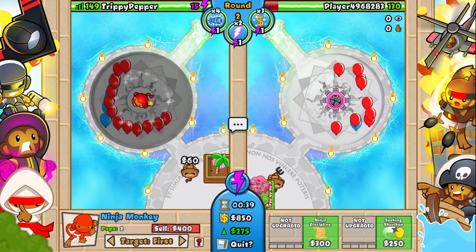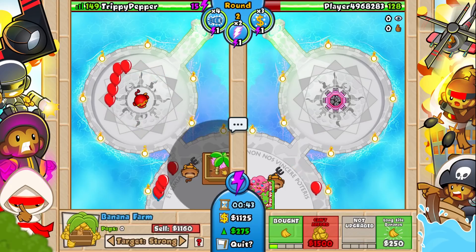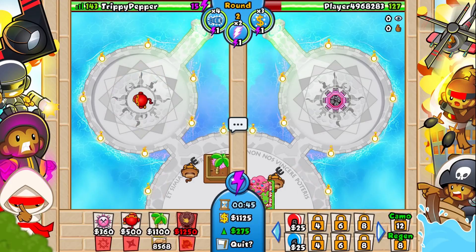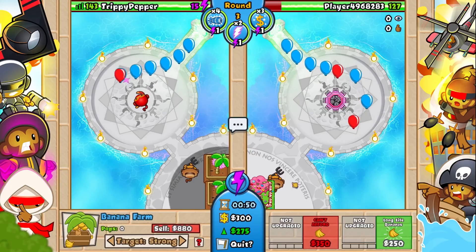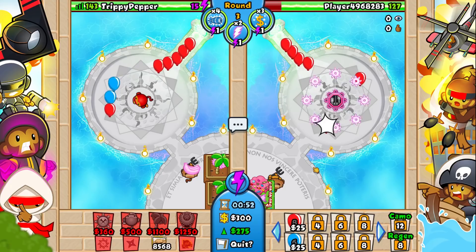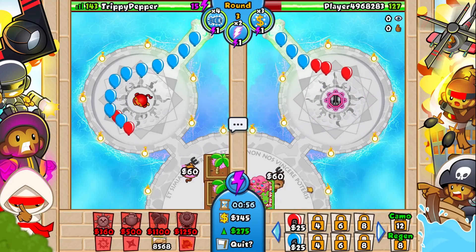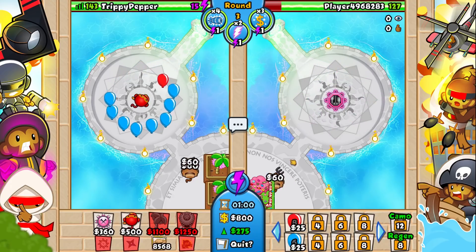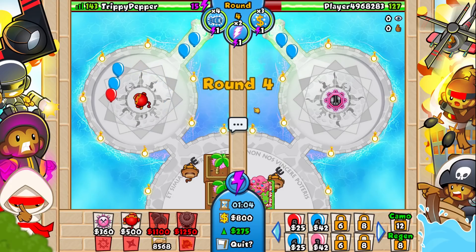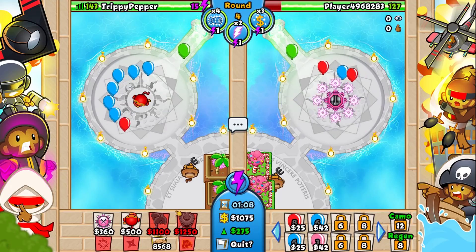I'm going to put this ninja right in the middle - you'll see when I get the fifth tier upgrade why I want it there because the symmetry is just amazing. If you enjoy this video please remember to like and subscribe. We are trying to hit 200,000 subscribers by the end of the year. The fifth tier towers are insane - they do so much damage but the problem is they lag out the game a bit too much.